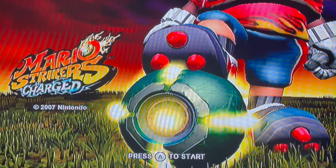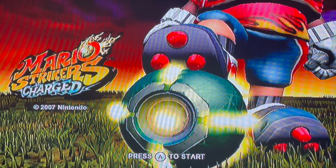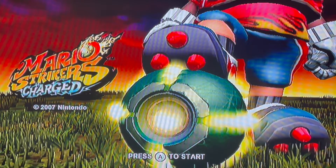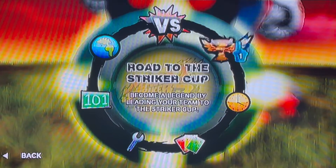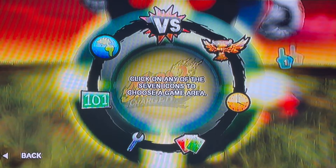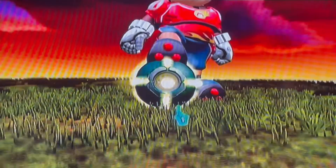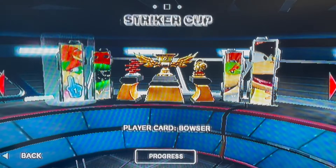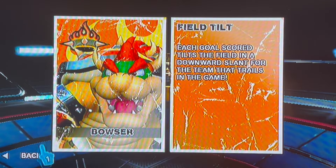Alright guys, so in today's video we're going to be playing some Mario Strikers Charged. We are not playing Road to the Striker Cup because in the last Mario Strikers Charged episode, we claimed the Striker Cup. So we might play some Domination Mode at some point, but in today's video and in the next couple of Mario Strikers Charged videos, we're going to be playing some Striker Challenges. By completing the Striker Challenges, you get a Hall of Fame card of the Captain you completed, and you also get a cheat for Domination Mode. So that's what we're going to be doing today.